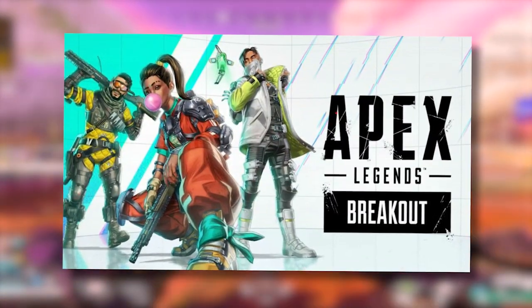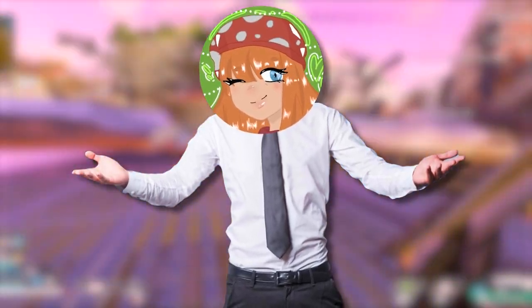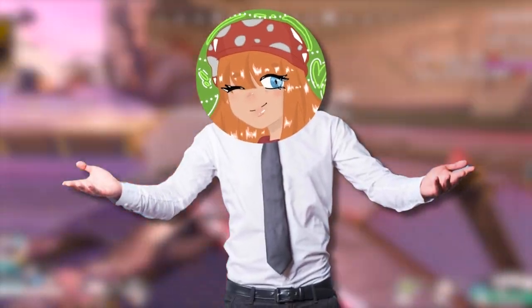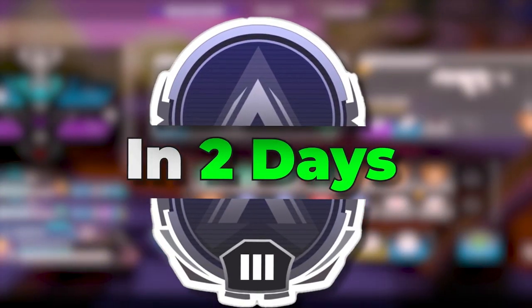If you want to rank up fast in Apex Season 20, you need to be playing Loba. The addition of the perk system in Season 20 has made Loba one of the strongest legends in the game, and she is also the legend that has carried me from Rookie to Silver 3 in just two days.